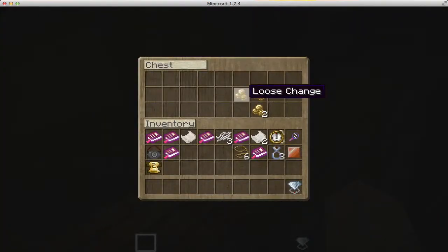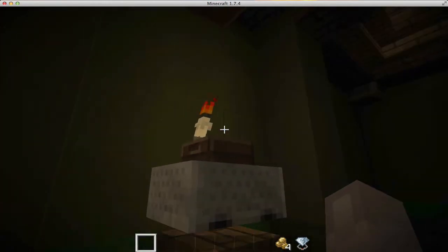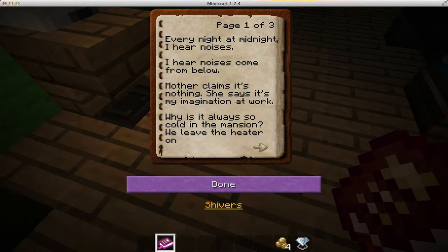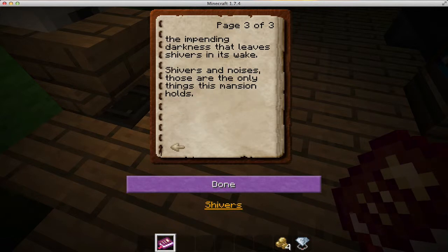There's loose change, more thread, more empty glass, a suitcase tag, typed documents. There's one that says 'Shivers' — we need to read this. Reading: 'Every night at midnight I hear noises coming from below. Mother claims it's nothing — she says it's my imagination. Why is it always so cold in the mansion? We leave the heater on all day and all night and yet I still feel cold. I know there's something under me — I can hear it creaking every night, getting closer and closer. But for some reason mother cannot hear it. The impending darkness that leaves shivers in its wake — shivers and noises are the only things this mansion holds.'